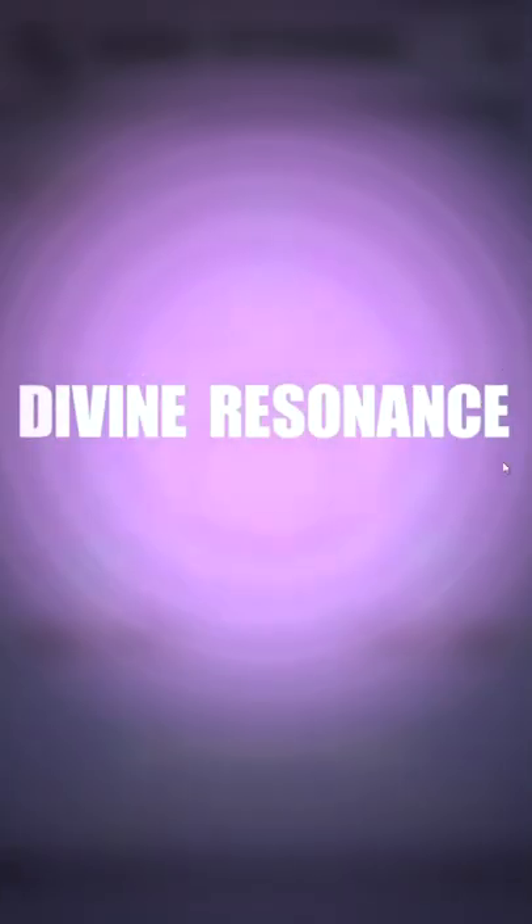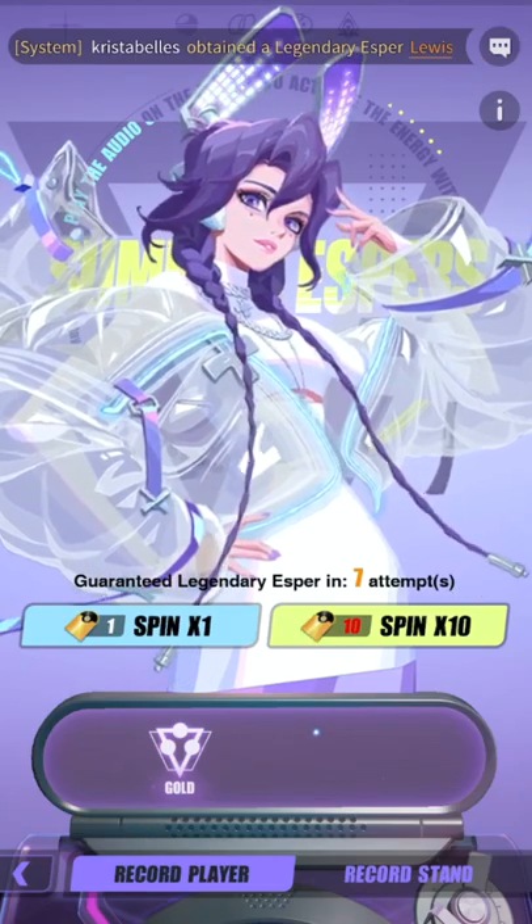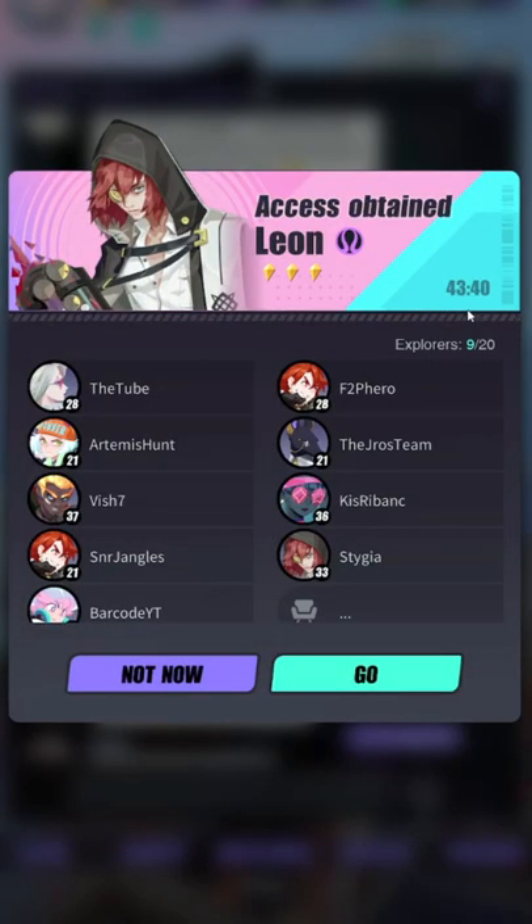If you have multiple copies of an esper, use the resonance feature. You can do this a maximum of 6 times and distribute your stats however you'd like. Find copies by spinning records or farm pieces in the ripple dungeons.